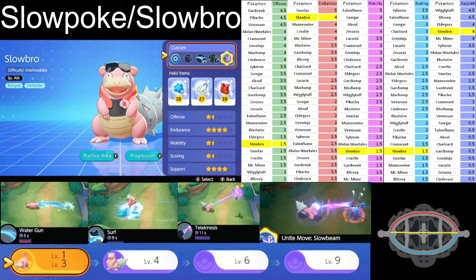Telekinesis immobilizes them — they can't move, can't use Eject Button, can't attack; they're just stationary. While that's happening, your allies can attack and do damage or knock them out. The combo is: use Surf first to stun them, then get Telekinesis ready — you have about four to five seconds where at least one Pokemon is stunned. You can use it to save an ally, stop someone from stealing Zapdos, interrupt a goal, or even interrupt an opponent scoring on your goal.